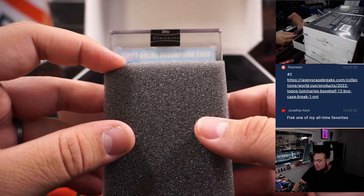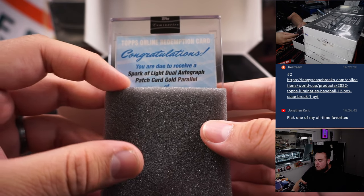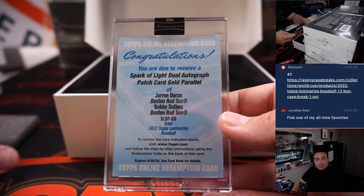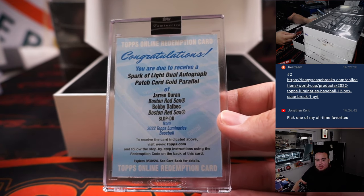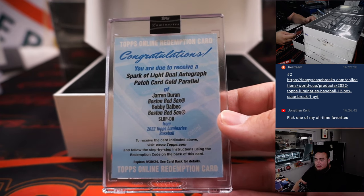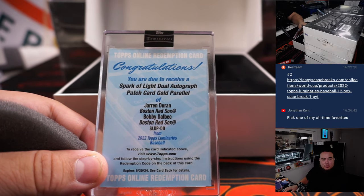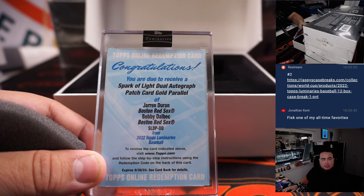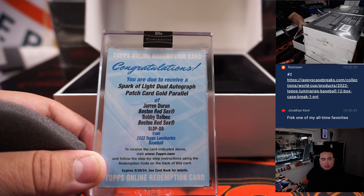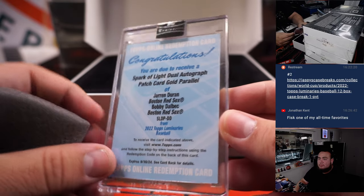It looks like a very good list, so let's see who this is. Spark of Light patch autograph gold parallel — wow, how about that! That's Jared Duran and Bobby Dalbec, both Boston Red Sox. How come I don't see that on the checklist? I see everything else, I see the checklist but I don't see that card in here, so maybe they just didn't add it. Either way, there you go — 1 of 1.